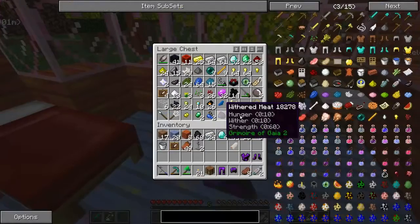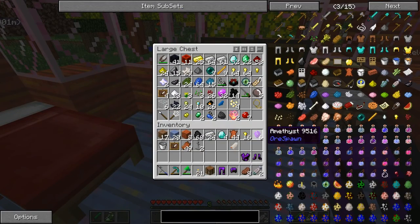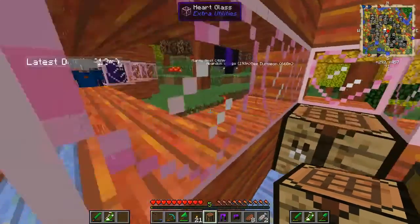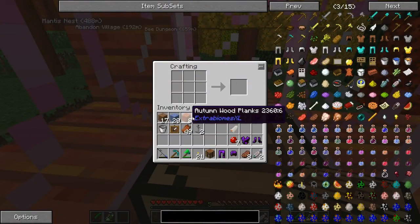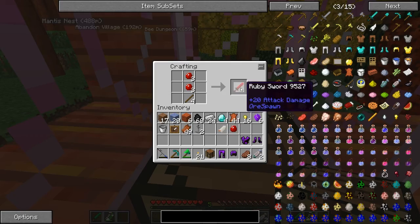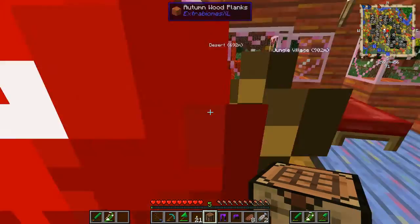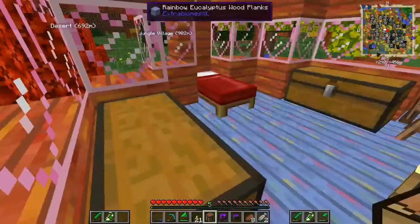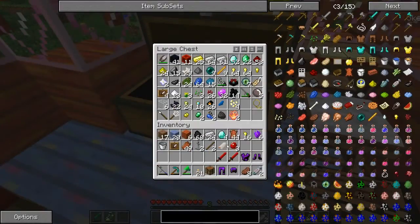We barely have enough Ruby. Ruby is extremely hard to find, at least for me. How do we make... I should get a guess. Yes, I was correct. Now we got two Ruby dual-wielding swords. Let's dual wield swords here.